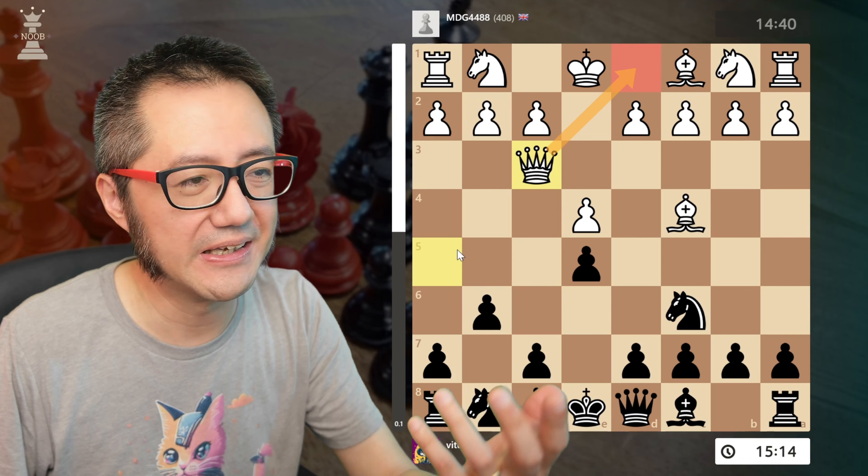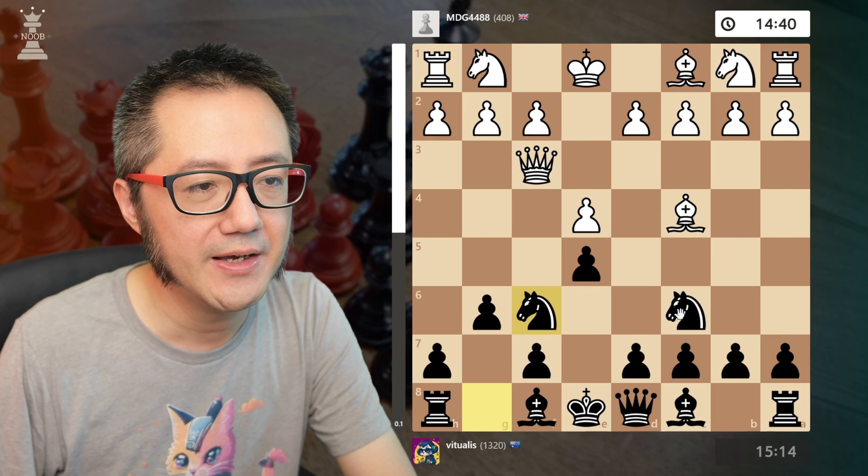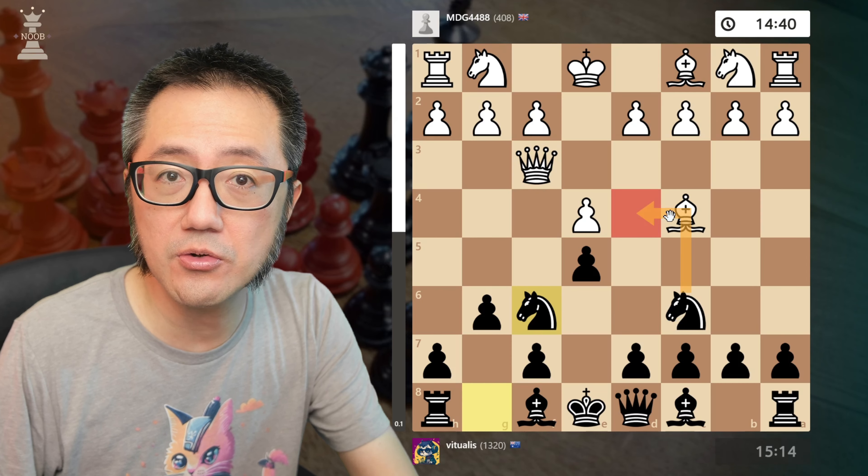The black equivalent will be this diagonal here. The other thing to note is potentially wayward queens — early queen moves, which are generally acknowledged to be bad, and they usually are, can potentially be very powerful in specific situations. So again, something to note as a tactical resource.